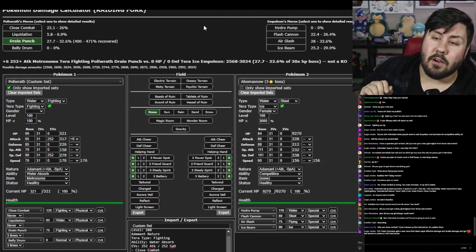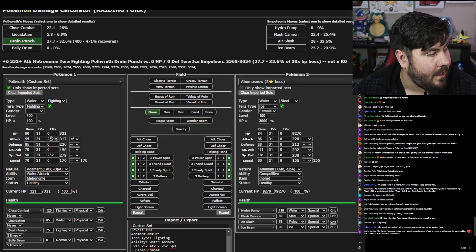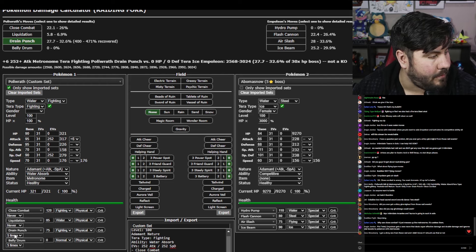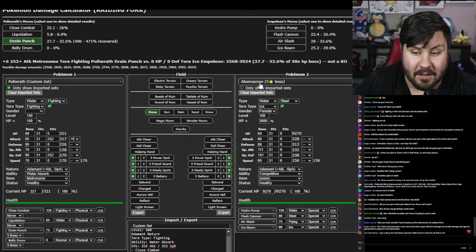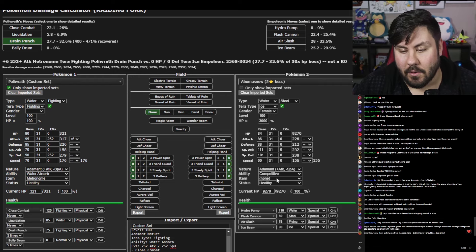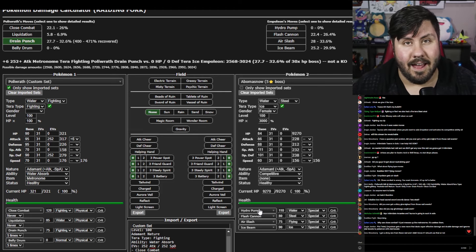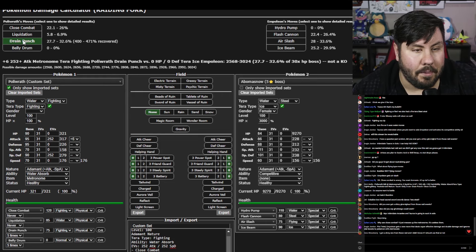Here are the damage calcs for our Poliwrath build. We have Fighting Tera, 252 Attack, 252 Special Defense, plus 6 from Belly Drum, and 5 uses on the Metronome for Drain Punch. The calculator labels it oddly, but this is Empoleon — Terra Ice, 9,270 HP because that is 30 times HP for the 7-star, Adamant Nature, Competitive, no held item, and healthy, with Hydro Pump, Flash Cannon, Air Slash, and Ice Beam as its likely moveset. Poliwrath with Drain Punch Tera Fighting is doing about 32% damage, and you're recovering 400% of the damage you deal.